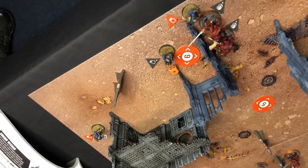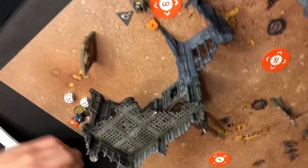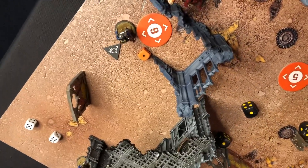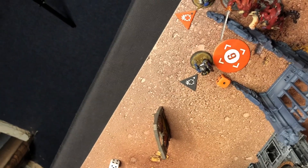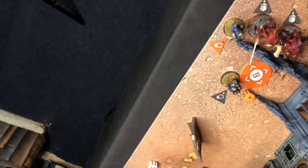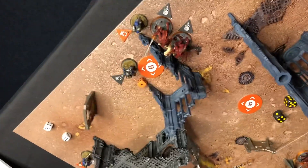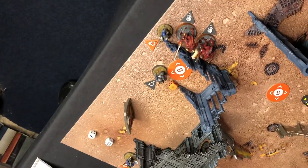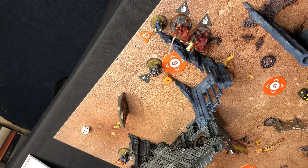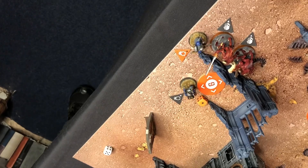Chris has got three attacks hitting on threes, I've got four attacks hitting on threes, but he has the Stun trait. I've got Lethal five-plus so my crits are fives — I've got one crit and one hit. I can discard one of your hits with my bruiser, and with his trench club he has the Stun keyword, so if I get one crit I can negate one of your successful hits. The critical hits cancel each other out, leaving one hit — damage three. So there's been a little bit of advancement.